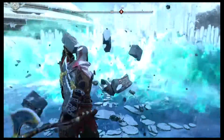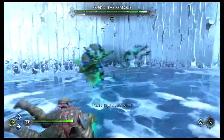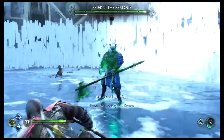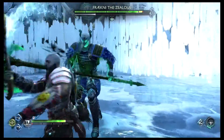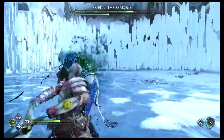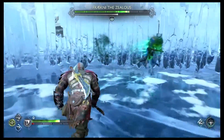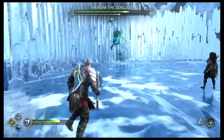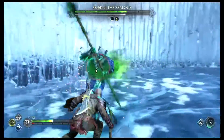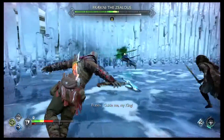My strategy for these fights has always been the same: spin my arrows so I can get stun damage. These fights are pretty easy — they don't really change that much. If you have the proper build you should be able to accomplish it. You'll see later on that I will poison him to get extra damage.